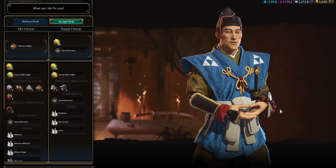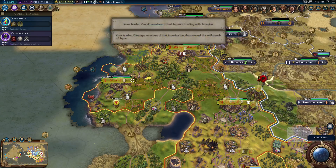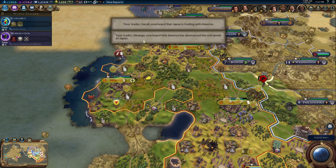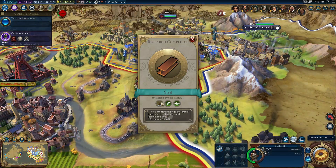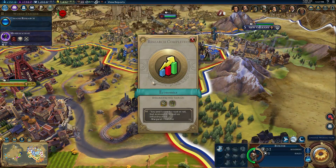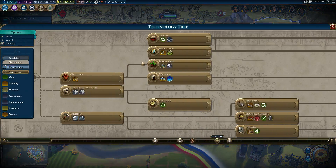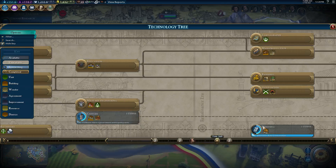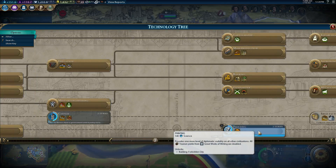Next turn. That is a terrible offer — insulting. It's a shame you made that offer to me. Good — Oxford University! Steel, I like that. And economics — that's fine. Hopefully I wasn't researching either of those already. I was worried it was going to give me castles and printing — that would have been very frustrating.